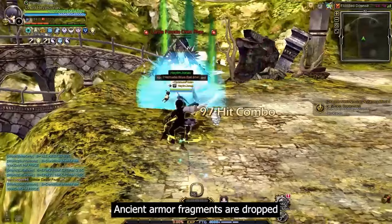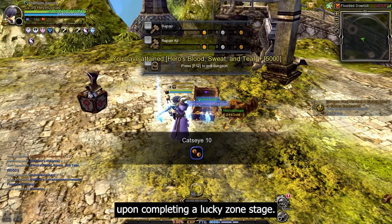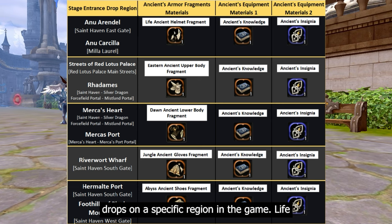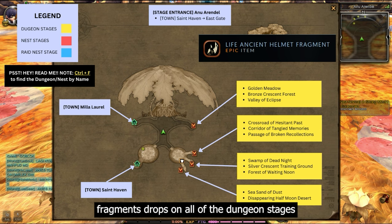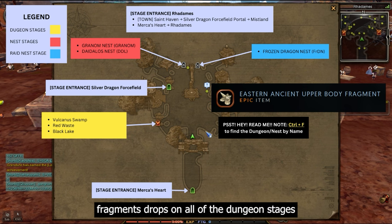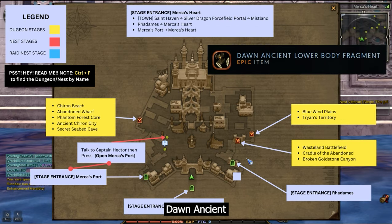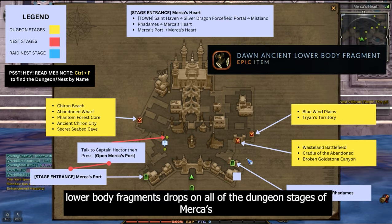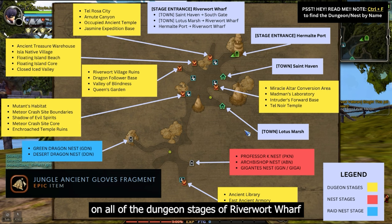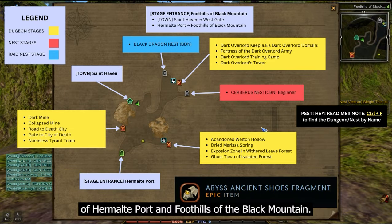In lucky zone, ancient armor fragments are dropped upon killing the dungeon boss and opening the special chest reward upon completing a lucky zone stage. Each ancient armor fragment drops in a specific region. Life ancient helmet fragments drop in new Arendelle and new Carsilla. Eastern ancient upper body fragments drop in Radoms and streets of Red Lotus Palace. Dawn ancient lower body fragments drop in Merka's Heart and Merka's Port. Jungle ancient gloves fragments drop in Riverwort Wharf. Abyss ancient shoes fragments drop in Hermalt Port and foothills of the Black Mountain.